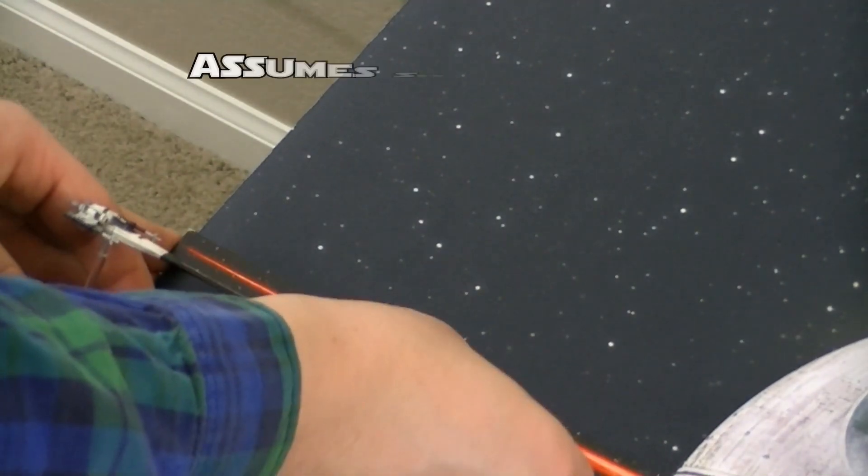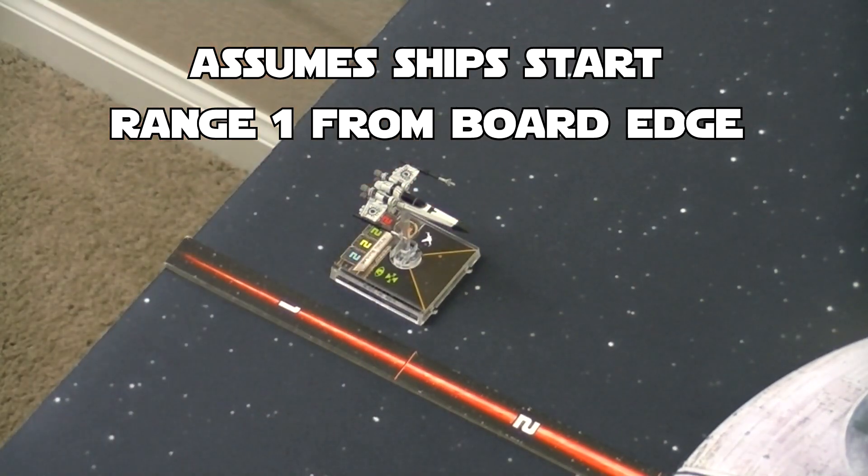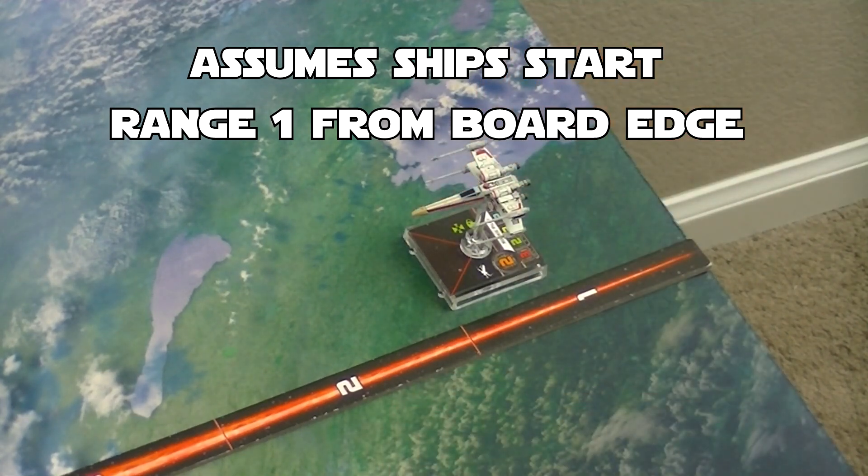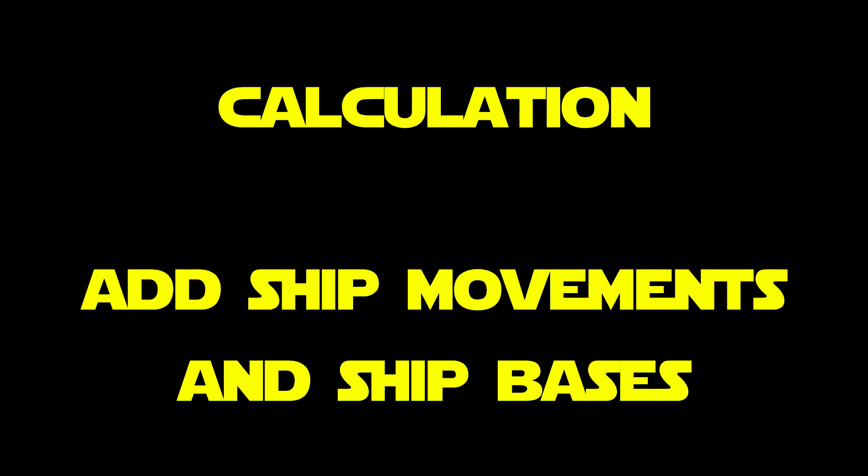This assumes that both ships are going to start at the edge of range 1 from their side of the board. We can calculate this each move by adding up the maneuver speed and ship base.